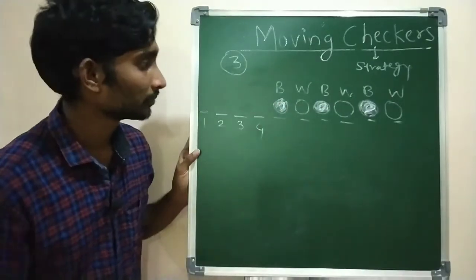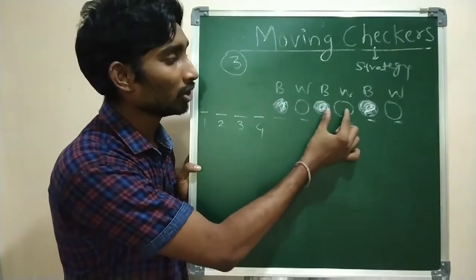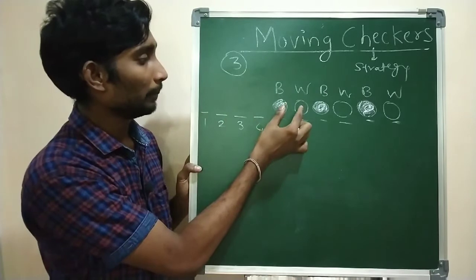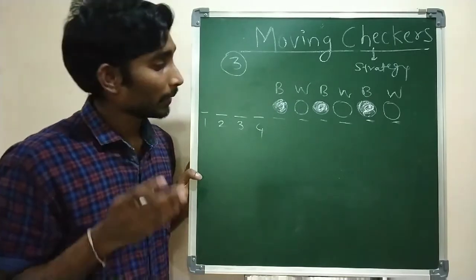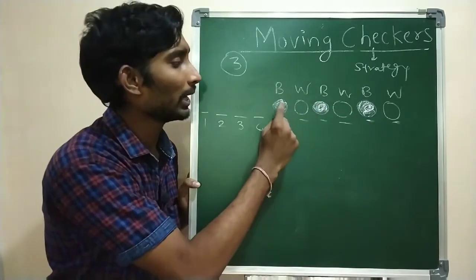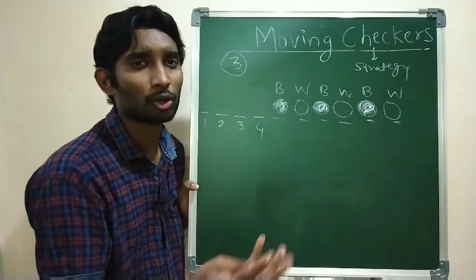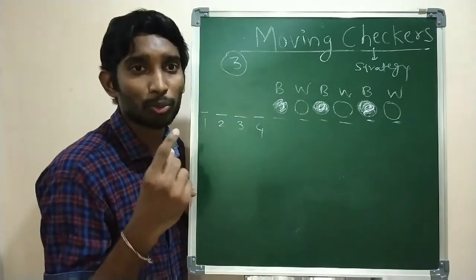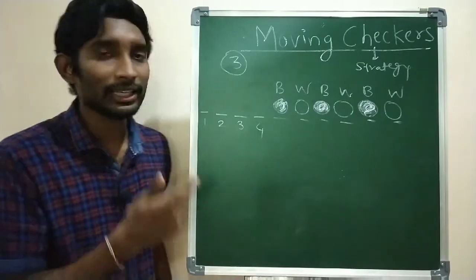Now this is the question. You can move both these pieces and place them here, like black and white together. Pause the video and try to solve. You can use six coins - three dark ones for black and three similar coins for white, like I used chess pieces - white and black pieces - to solve this puzzle. So try it and solve it.